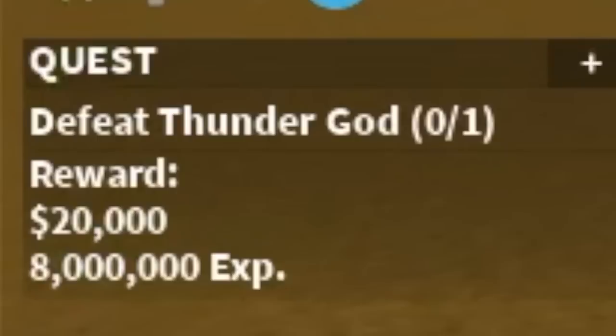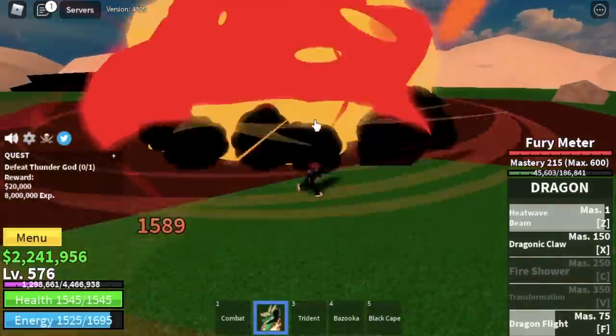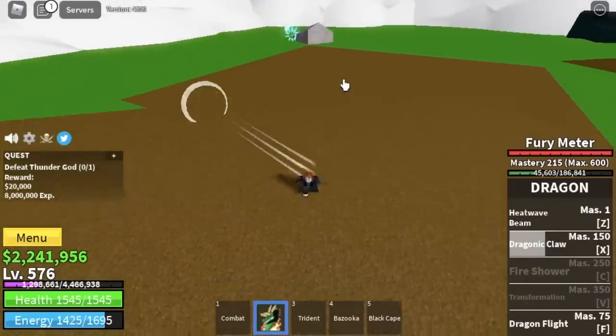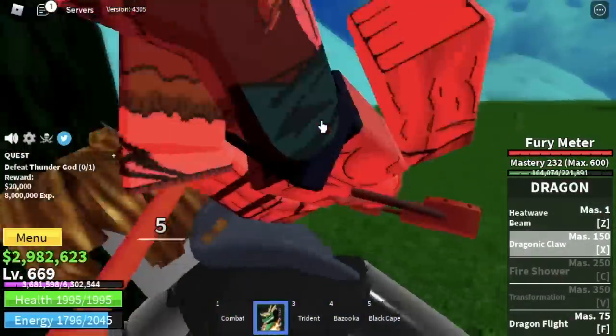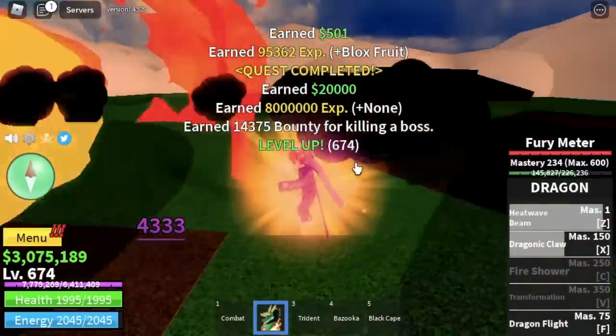Our second to the last boss in this Sea is the Thunder God. Remember how you defeated the Magma Admiral — that's it. Use your skills, dodge to the side, use your skills, dodge to the side, until you reach level 675.